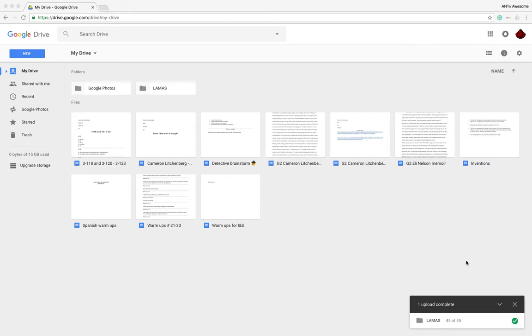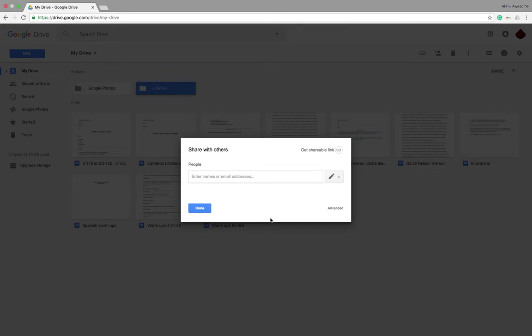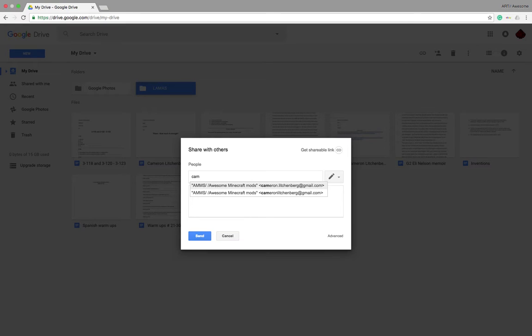Okay, so here we are, it finished uploading. So I'm just going to close that out. And then you're going to press this, and then you're going to press share with. And then you can either do this — you see my email right here, I'll give you a second to write that down or whatever. Okay, that should be good. So you can either do that one.